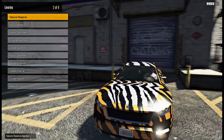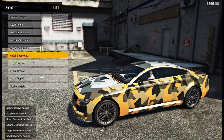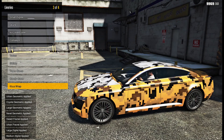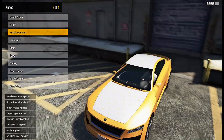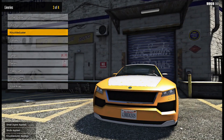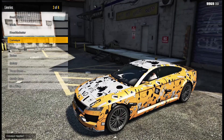So liveries — we've got 31. Let's go check out the nature reserve. We've got naval battle, urban geometric, coyote geometric, large naval, desert fractal, urban fractal — these are all pretty cool ones. Then we've got all the digitals, there's even more down here, we've got skulls, we've got knuckle buster, which just looks like — I can't actually tell what those are. Oh, you can see them a little better on the front there. We've got some brass knuckles and some pills and stuff on the car, very little.